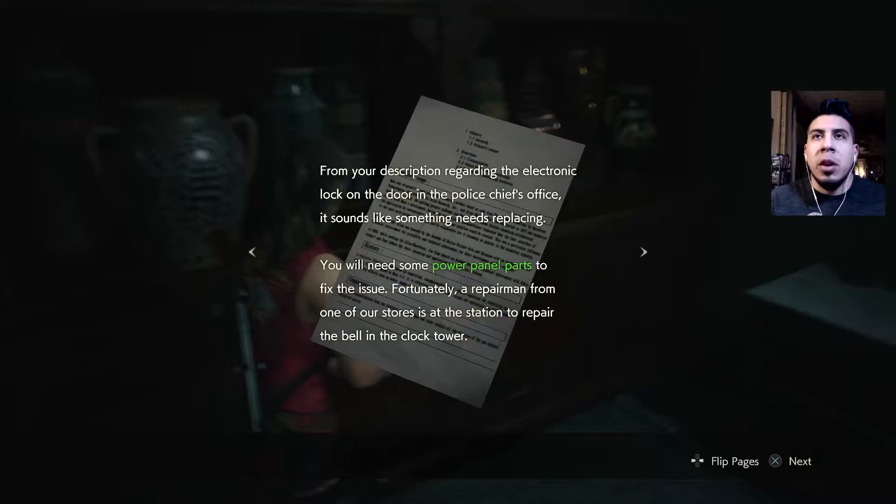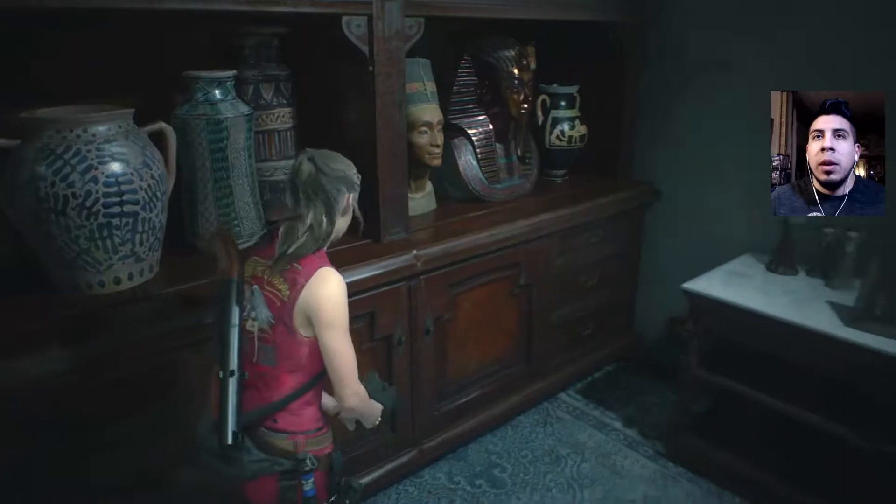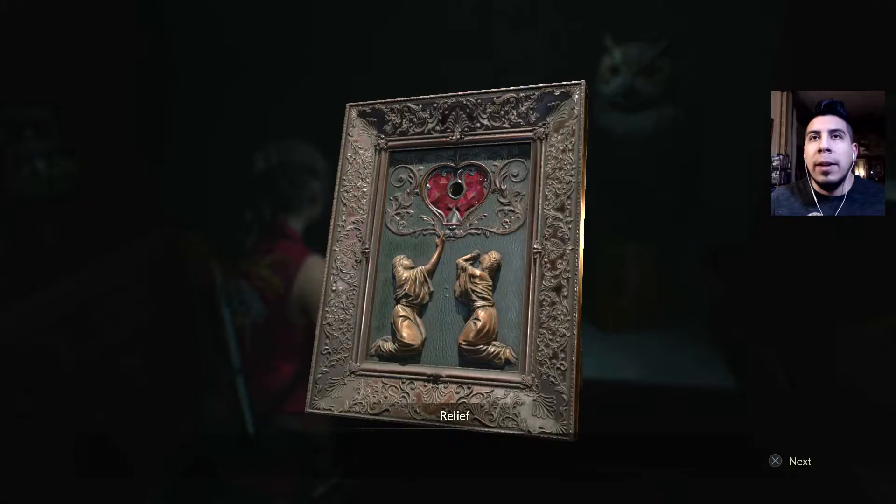Repair shop letter. From your description regarding the electronic lock on the door in the police chief's office, it sounds like something needs replacing. You will need some power panel parts to fix the issue. Fortunately, a repairman from one of those doors is at the station to repair the bell in the clock tower. We sent a few spare parts with him and he reported that he left one in the third floor storage room. If something goes wrong or you need more than one, please don't hesitate to seek him out in the clock tower. So we gotta go to the east storage room and the clock tower.